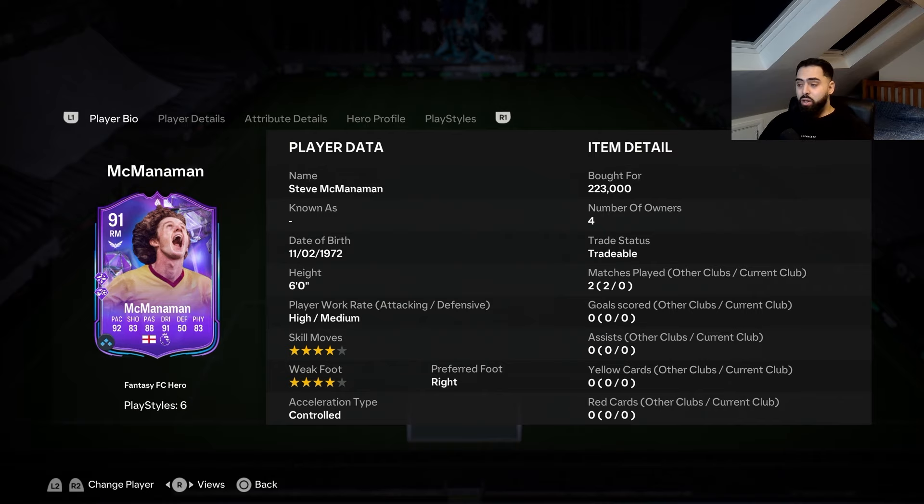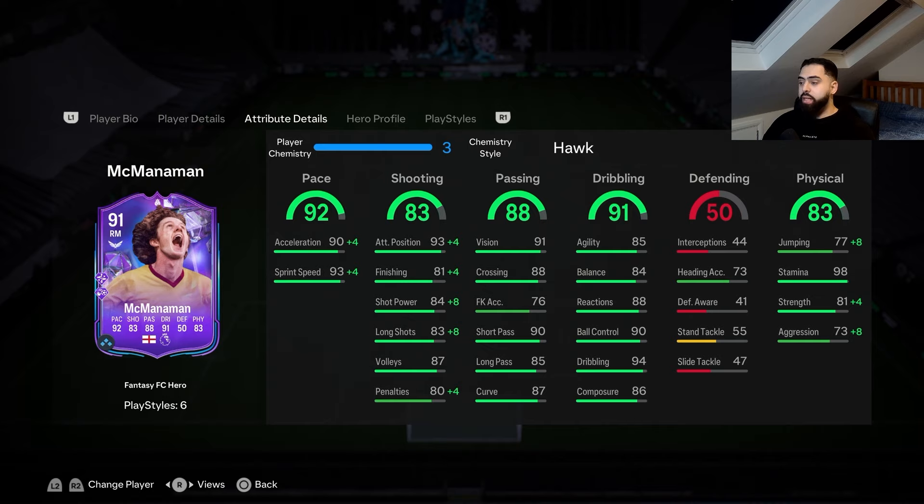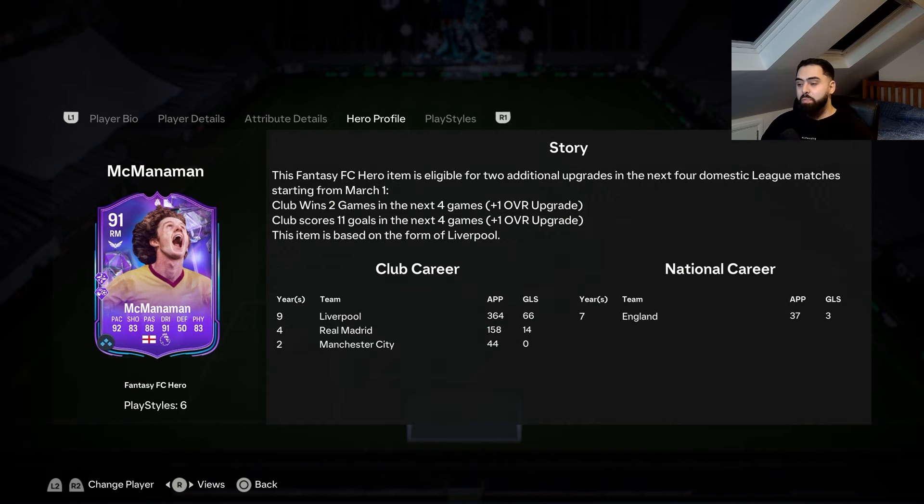The price depends on his output. We're going to be playing him in the right mid position. We put the Hunter chemistry style on him to boost his pace, physical, and shooting - he's already got 88 passing so those felt like the best stats to boost. He's based on Liverpool, so this card can get a decent amount of upgrades. Club wins two games in the next four, and Liverpool have Man City next.